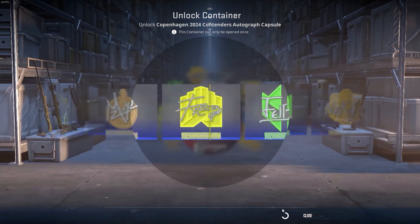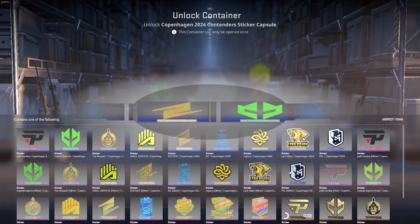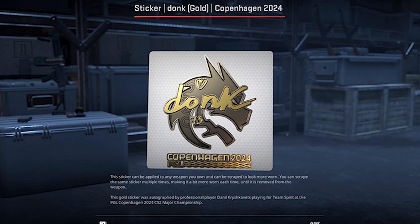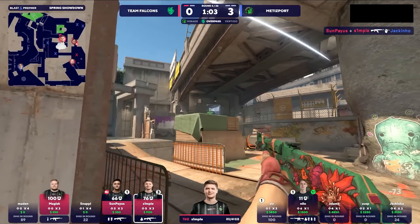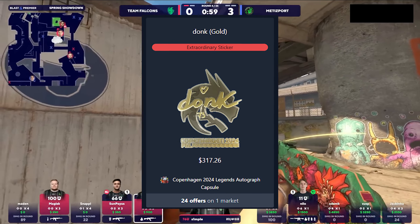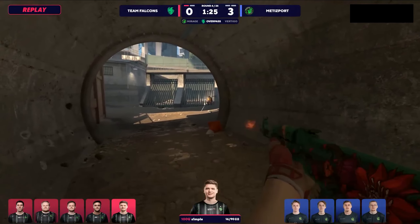The fact that the challengers capsule is clearly the worst option is actually good, because it leaves us with two very good options. First off, the legends capsule has the Team Spirit sticker, which means they also have the donk autograph sticker. Donk is a very popular player and his autograph stickers are very sought after. Right now the gold donk sticker costs $317 on the Steam market, which is absolutely absurd, but the stickers are not going to stay at that price — I'll get to that later.